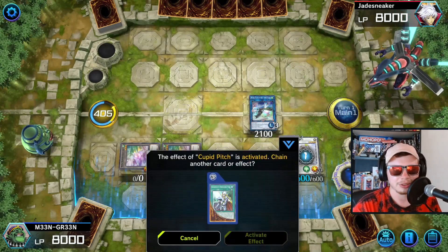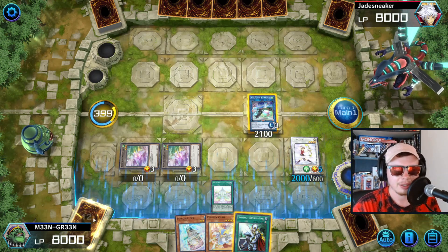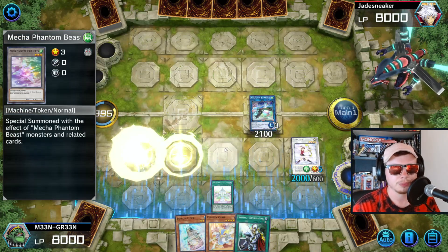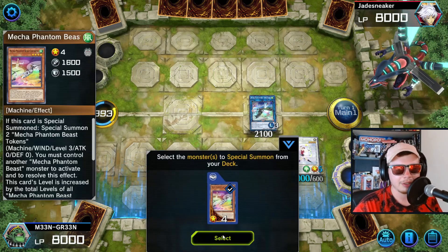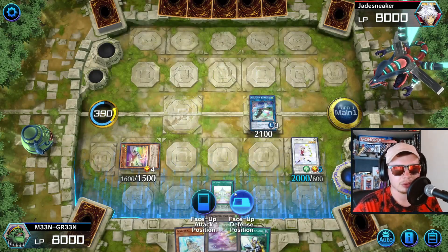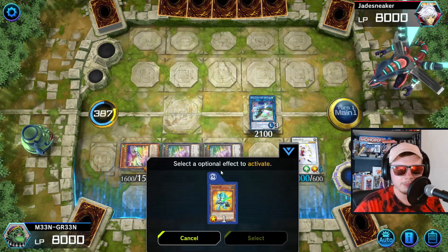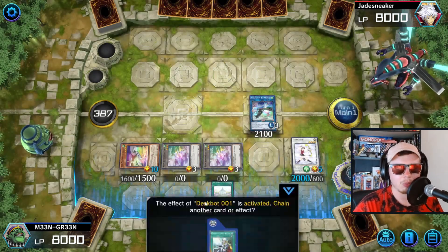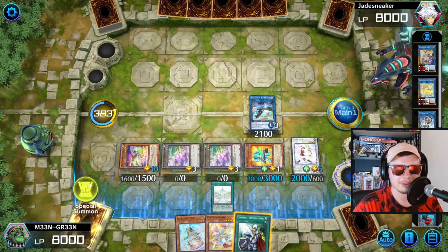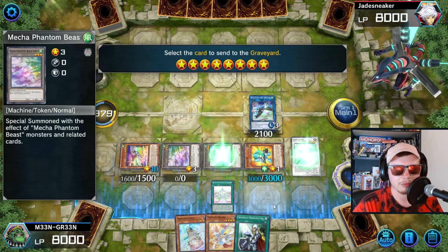Cupid Pitch — nice. Increase the level of the monster to level five. Now we activate the effect of Mecha Phantom Beast Auroradon, tributing two tokens, and we're gonna summon Colt Wing from the deck. Colt Wing will give us two tokens. Please stop asking me to chain things — one and two. Then we special summon Despot One once again from the grave.